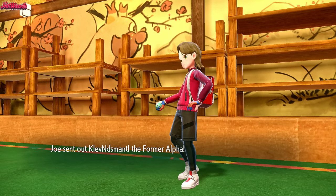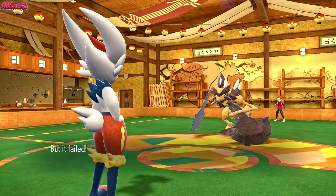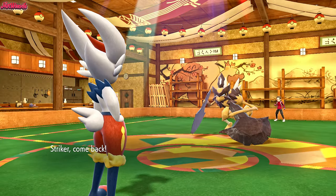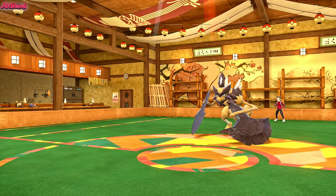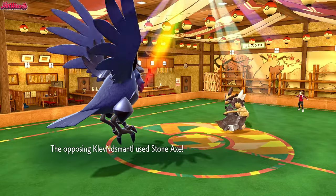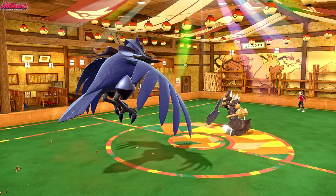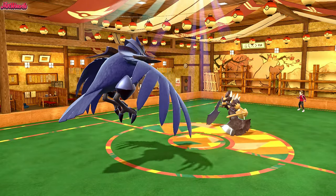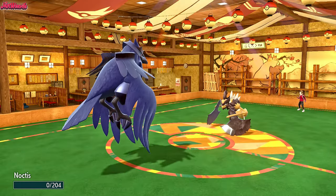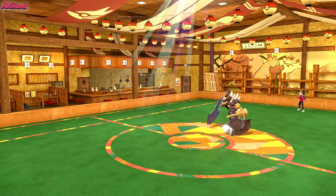They go into the Kleavor. We go for a Sucker Punch which obviously fails, so we don't get the KO. Now I have to switch out. Going into Corviknight because I don't want Cinderace to go down to a potential Choice Scarf Kleavor. They go for a Stone Axe which does half - that ain't fair. I know I'm a specially defensive Corviknight, but seriously, that is just unrealistic damage. Let's go for a Roost. They go for another Stone Axe which takes us out with a critical hit. That's unfortunate, but at least we got the Rocky Helmet chip. They are locked into Stone Axe potentially.